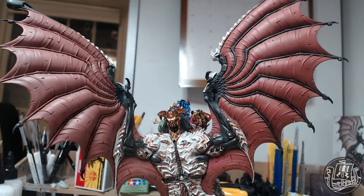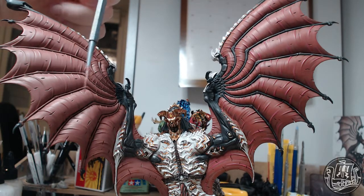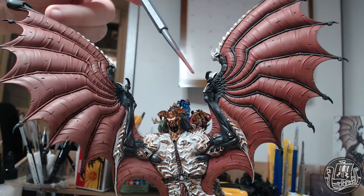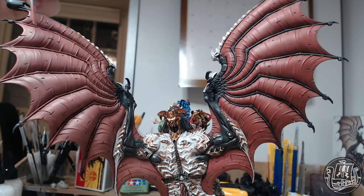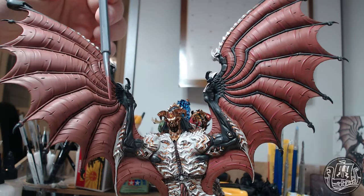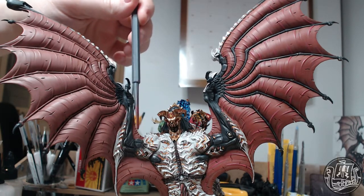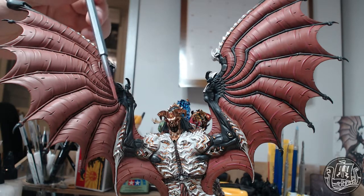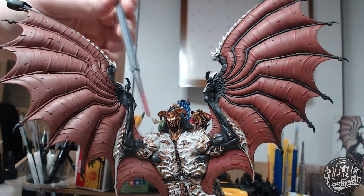We're gonna zoom in and you guys can see a bit how it's done. You can see the difference between the painted and the unpainted wing. The visual difference is not huge and that's a bit deliberate because as I've been painting the model I've really liked this color. I think it's a nice contrast to the black of the skin and the white of the scales — it's a tone sort of between the two, bridging them.